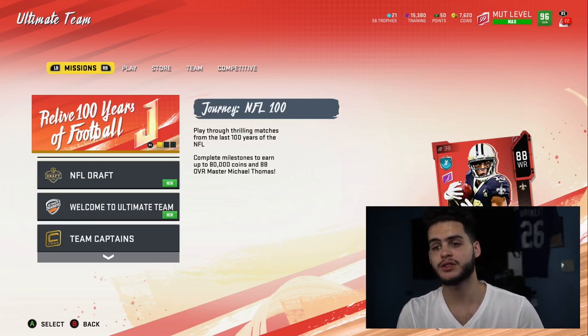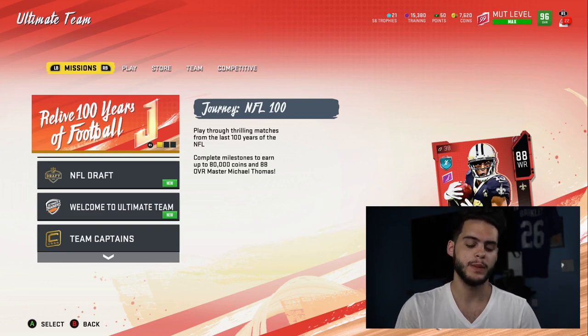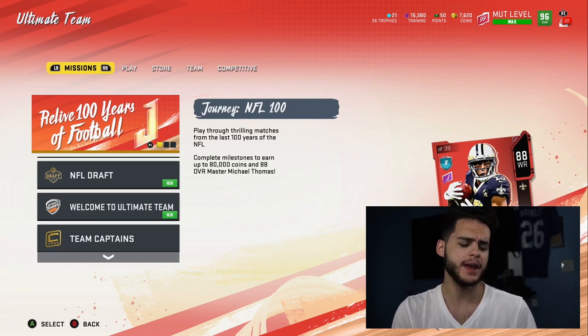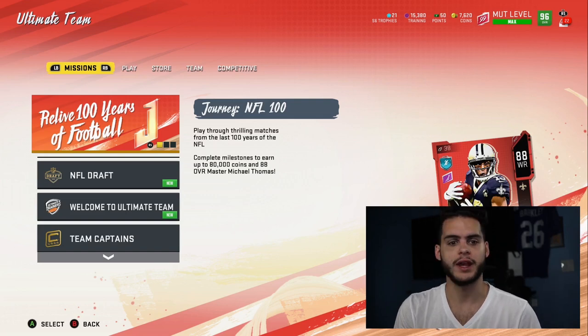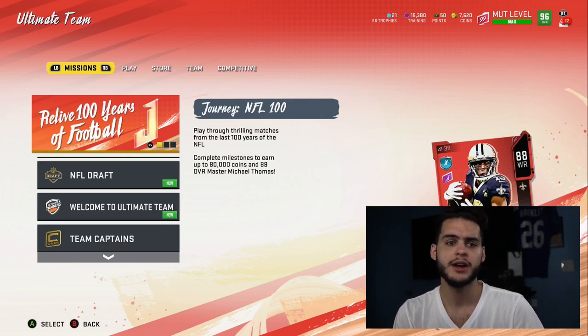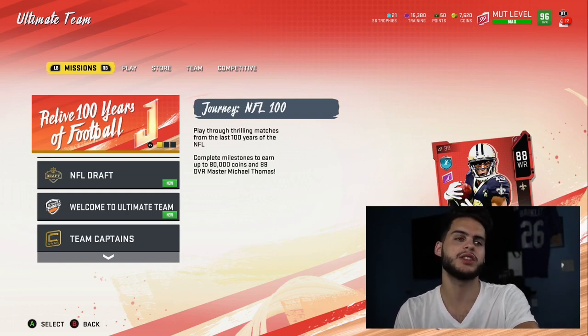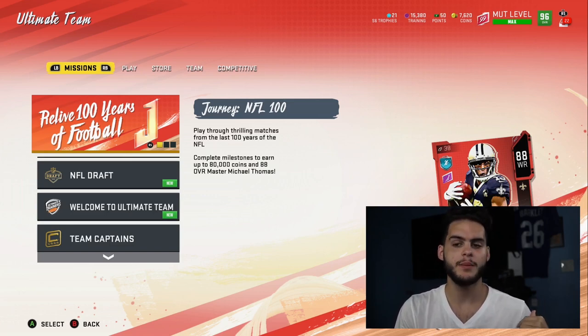What's going on everybody, it's Poodle back with another Madden Ultimate video. Today I'm going over the best ways to be getting coins and working with your coins in the first week of Madden 21. You may be asking why I'm making these videos right now. The game comes out in about four to six days, and when it does I'll be doing pack openings, the best solos, and gameplay — not these types of videos.